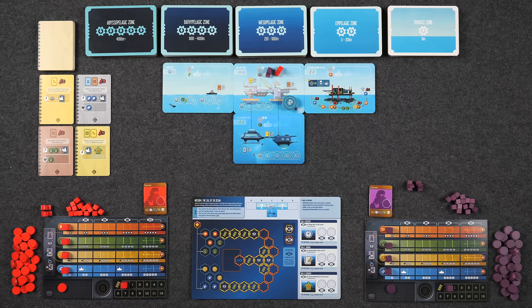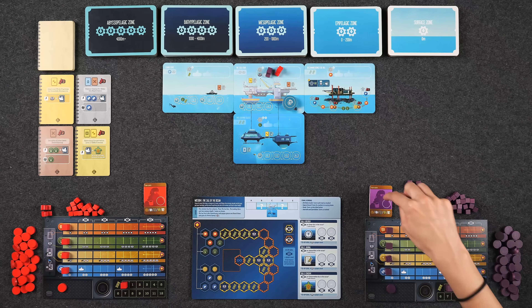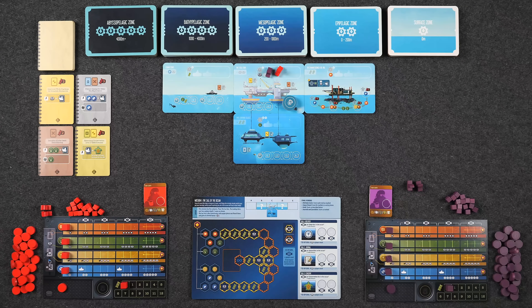Each scenario can be played in three different ways: multiplayer competitive, multiplayer cooperative, as well as a solo mode. For today's tutorial, we're going to be focusing on the competitive mode of play. The game is played over the course of six rounds, and each player starts with one team leader who is our starting specialist that will help dictate the types of actions we can take.